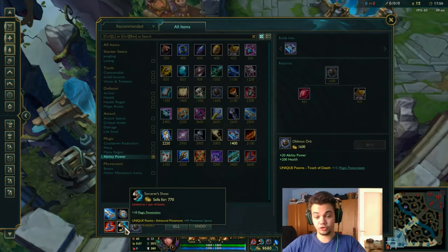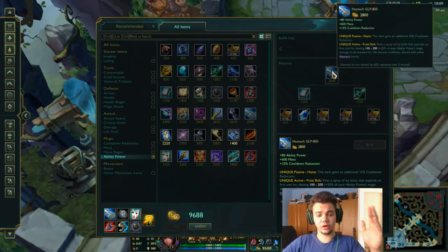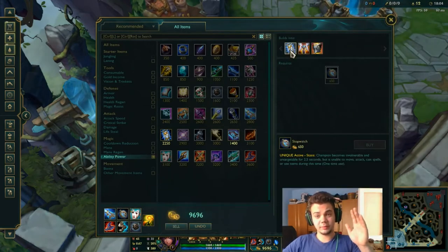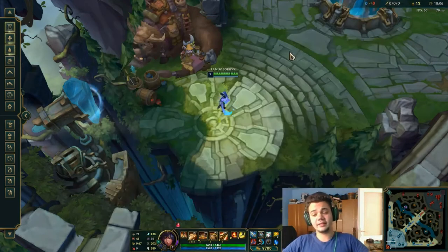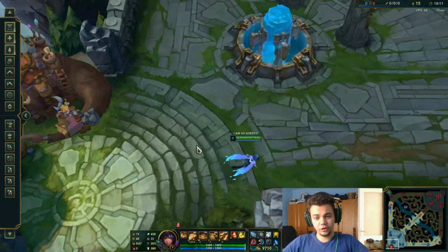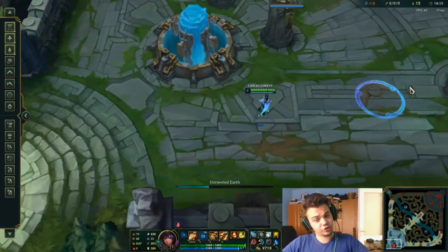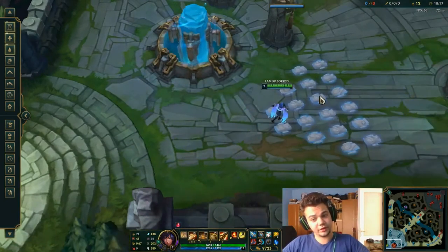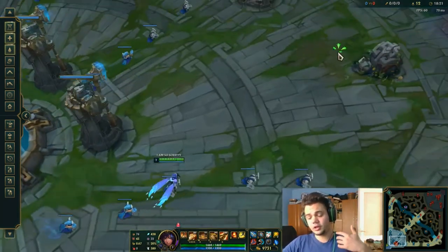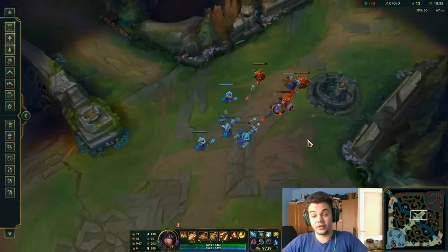Generally, you have to get Orb, Sorcerer's Shoes, and a first starter item like Luden's or GLP. Stopwatch is optional but mostly necessary, because enemies are going to jump on you as you're a squishy mage. Your only escape tool is Flash, and sometimes your Flash is on cooldown — if someone assassin jumps on you, they're free to do whatever they want, as you won't have anything to escape with.